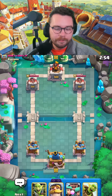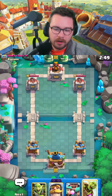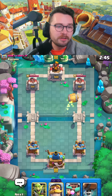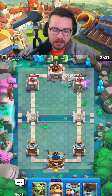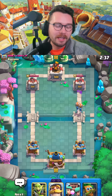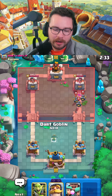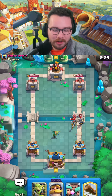Into our next game. I could start with goblin gang or goblin barrel — if you do start with goblin barrel, just make sure you put it in the safe spot at least the first time, just in case they are running a tornado. You can see he's running a tornado — I literally spoke that into existence. They can activate king tower from that spot with a perfect tornado, but no one can ever do it, so it's fine.